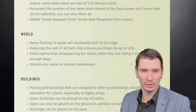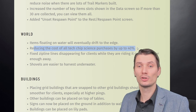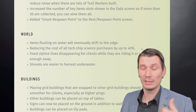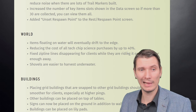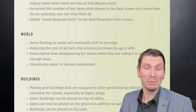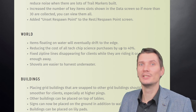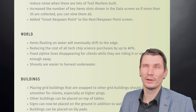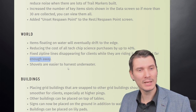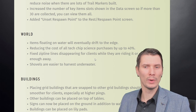The cost of all tech chip science purchases has been reduced by 40%. This is hilarious because I was complaining they were making the game too grindy to collect science points. Now, when probably a lot of people have been grinding hard, they reduce the prices to something reasonable. If you already purchased them all — well, if you waited you'd be better off. Fixed zip lines disappearing for clients while riding them or when they get far enough away.